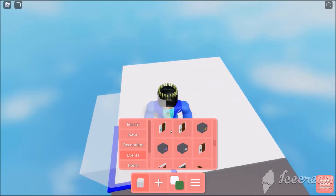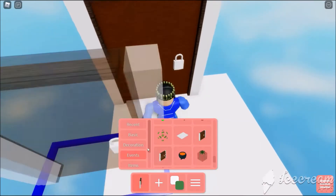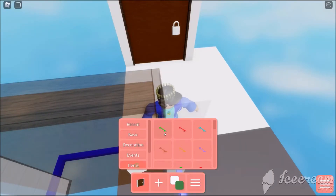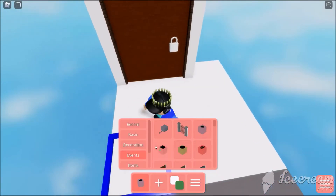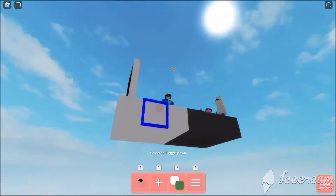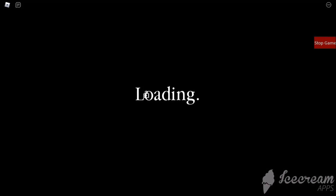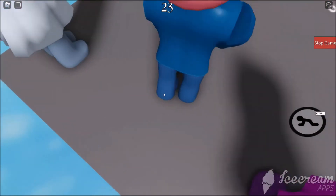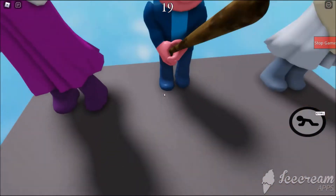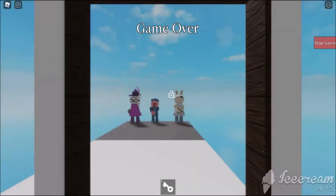I'm just gonna put down the white door — wherever that is. Oh my god, I am stupid — it's right here. Now I need to put down the white key, which is over here, and then the player spawn, and then the piggy spawn goes over here. Then I'm going to press play. So you see — hold on a sec — so you see they're in their animations, they're in their idle animations with their weapons. Yeah, you can actually use this method — if you want them to have their weapons in the cutscenes, you can actually do this.